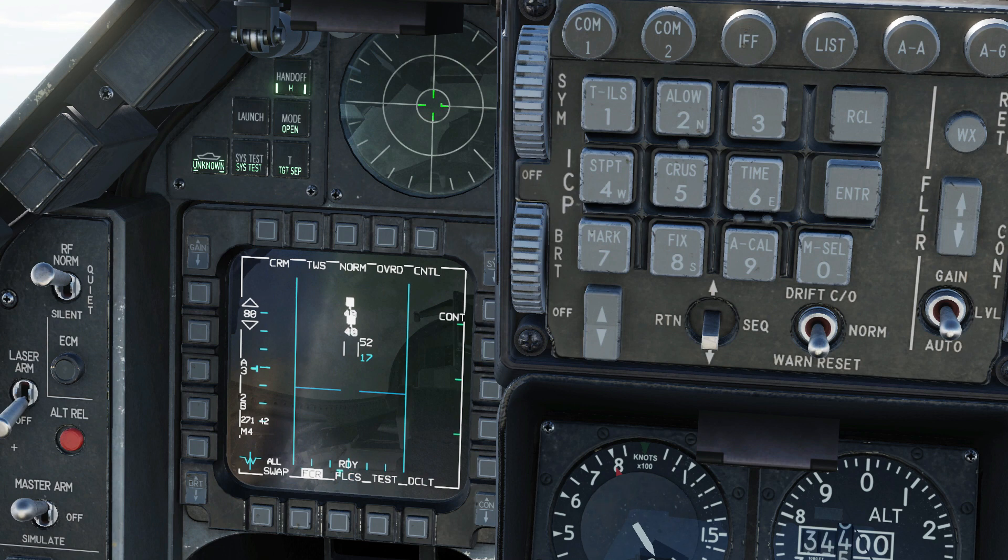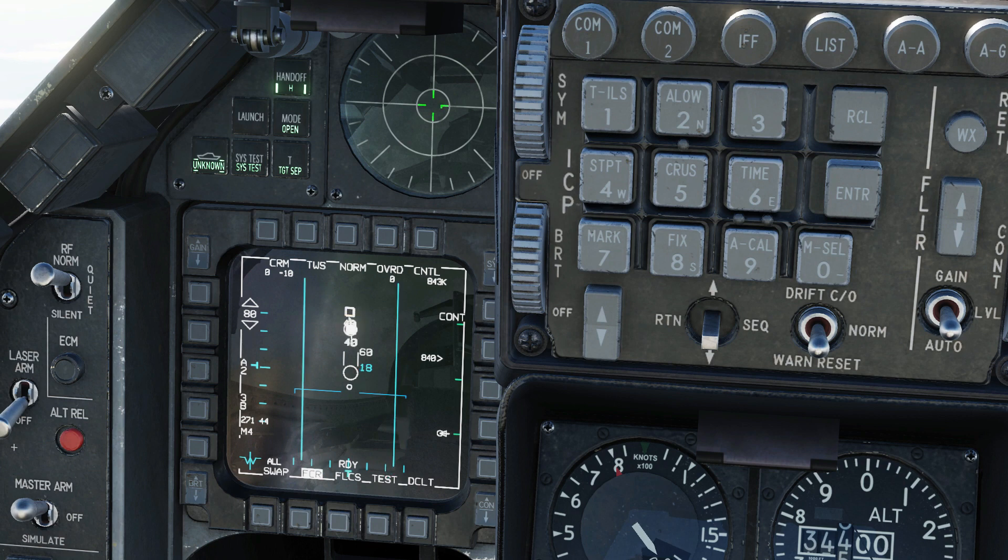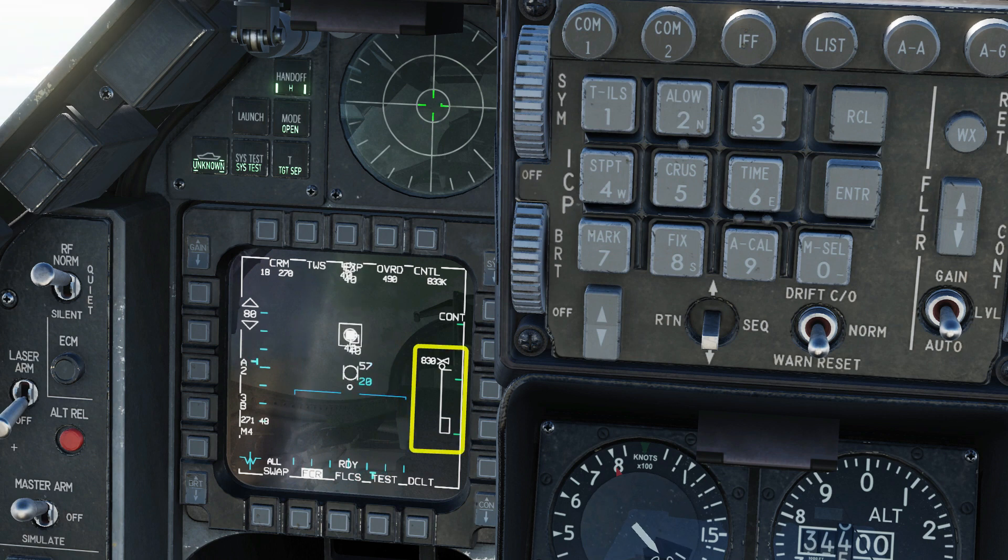We can press the HOTAS RAID button to zoom in and get a closer view of the targets — four targets total. Press RAID again to zoom back out. Press TMS right short to convert all tracks into system tracks, then press again to bug the nearest target. You can repeat this to cycle through which target is currently bugged. Note the missile symbology on the right of the radar display: it shows the maximum range of the missile, the no-escape range, and the current range with the closure rate in knots.